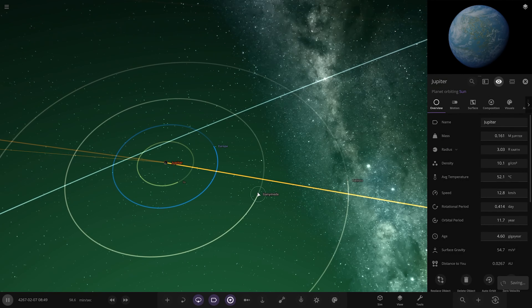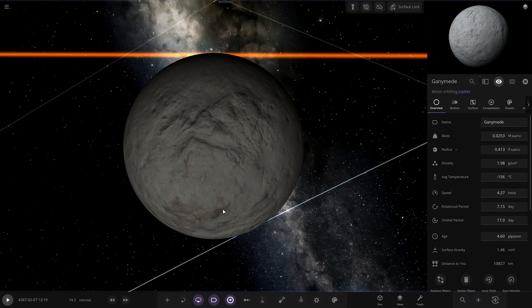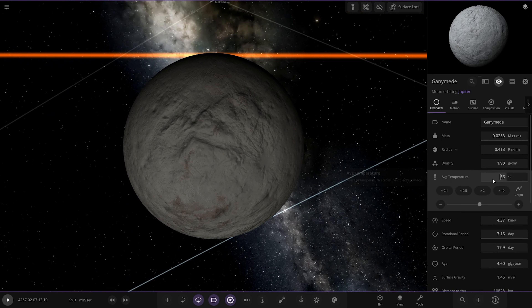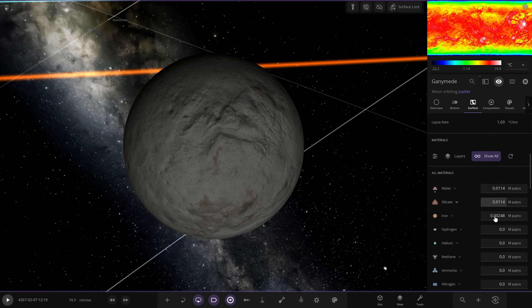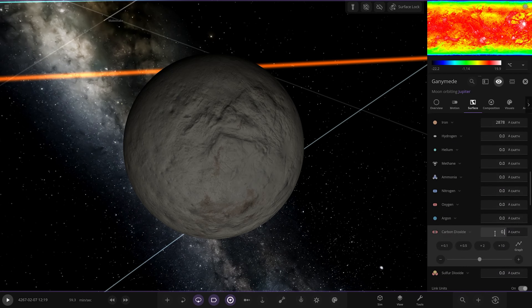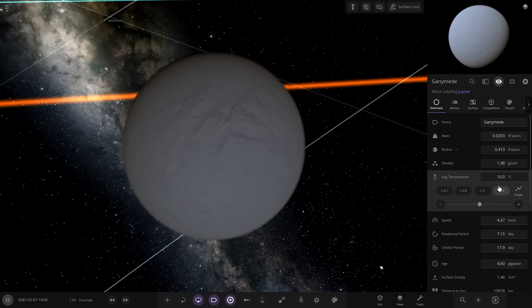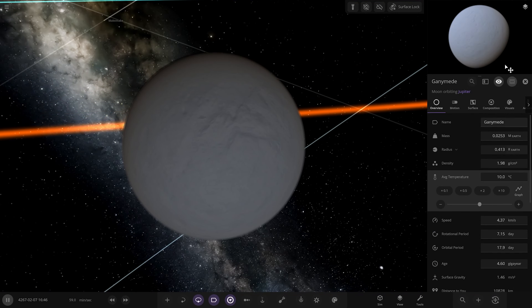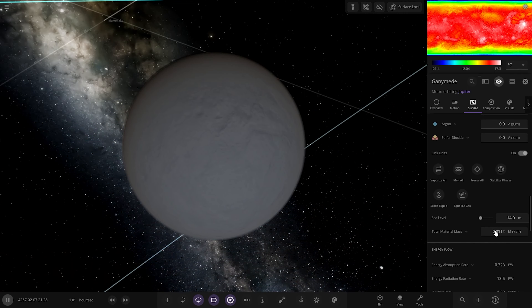Right, Ganymede and Callisto — same process. I think Ganymede will be quite ocean-heavy as well, not as much as Europa but still quite ocean-heavy. So same process: we're going to put it to 10 degrees first, then add the carbon dioxide, and we'll see if that makes any difference. So carbon dioxide down here — we'll go Earth atmosphere mass, 0.5 — and immediately an atmosphere is generated. Fantastic. We're forcing it to go a little faster by already putting it at a good temperature.